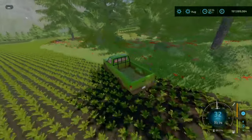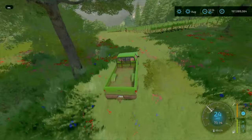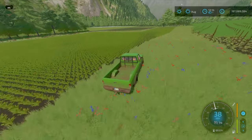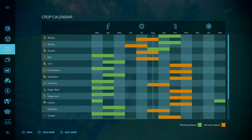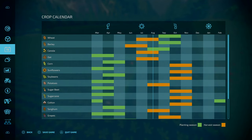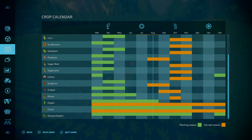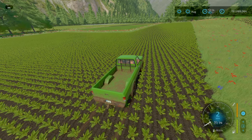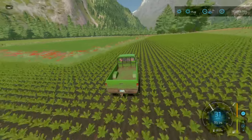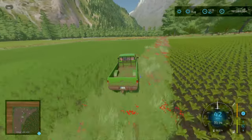Going past the vineyard you own on new farm mode. There's also a small forestry area here. There are no custom crop types — there is a custom crop calendar by the looks of it, but it seems to be a base game crop calendar slightly adjusted.